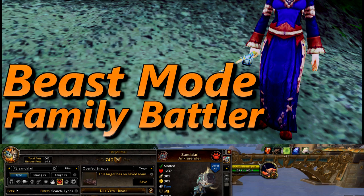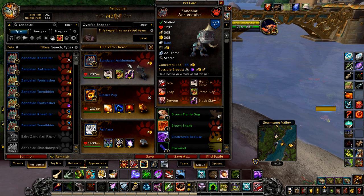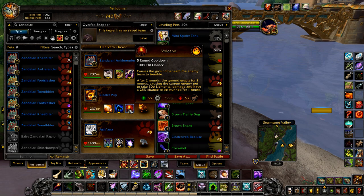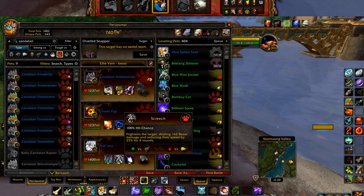Next up we have Beast Mode. Your first pet is a Zandalari ankle render — speed versions may not have enough damage for this, I didn't have one to try — with hunting party, primal cry, and black claw. Your second pet is a cinder pup with flame breath, crouch, and volcano. And your final pet, just as backup, a shanna with pounce and screech.